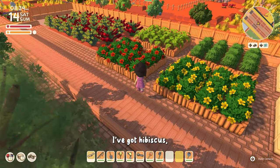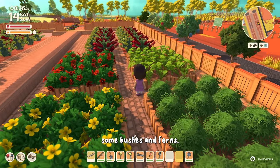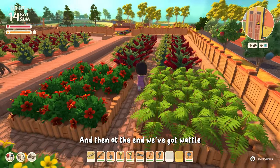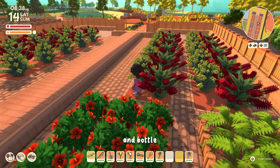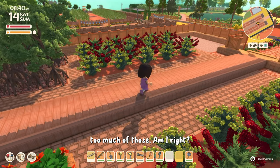On the other side I've got hibiscus, some bushes and ferns. And then at the end we've got wattle and bottlebrush on both sides, because you can never have too much of those, am I right?